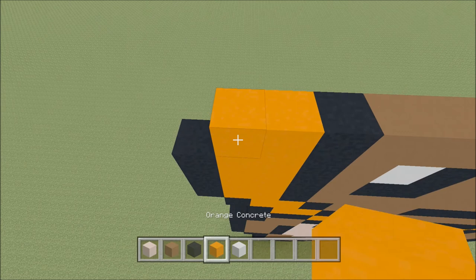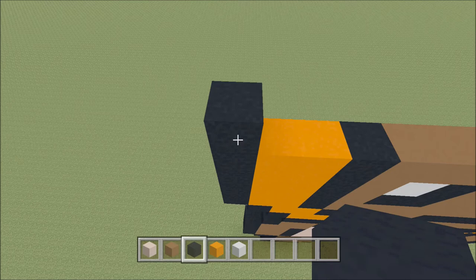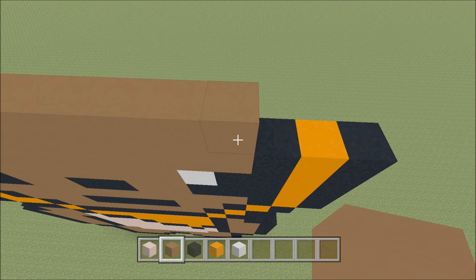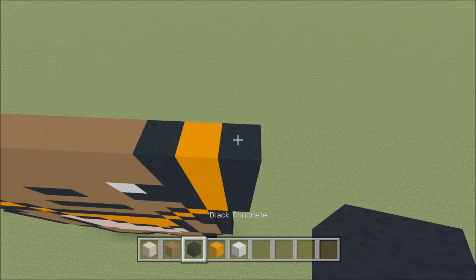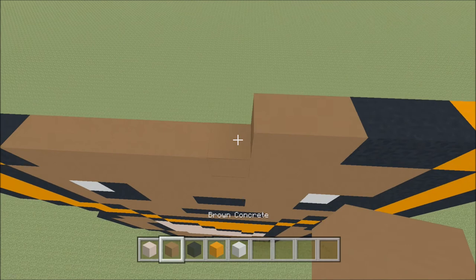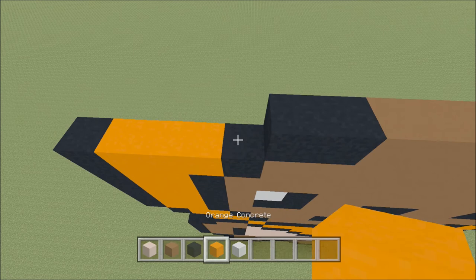Build up here on the left above the black with a black. To the right of it add three orange — one, two, three — and then a black. Ten brown, and then a black, orange, black. Move up, move in one space from the right — above this orange — build up with a black. To the left of it add an orange, two black, six brown, two black, two orange, and two black.